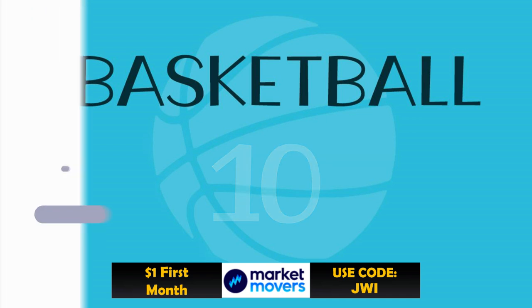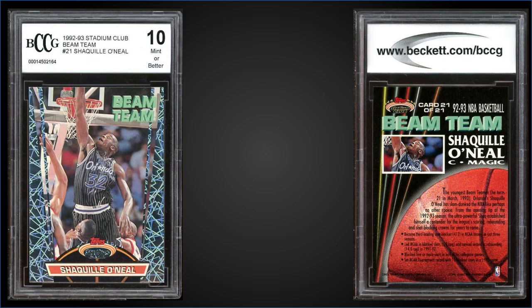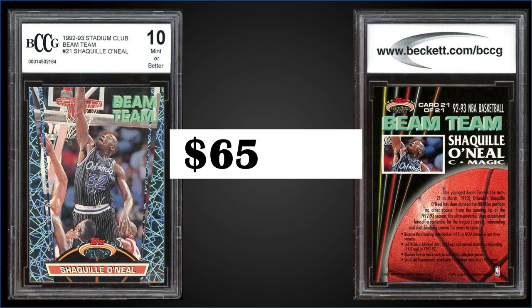Starting off in the 10th spot: from 1992 Topps Stadium Club, we have the Shaquille O'Neal Beam Team rookie card graded mint or better BCCG 10, sold at fixed price for $655.25. For comparison, PSA 9s sell for around $350 and Gem Mint 10s sell for over $4,000. The Beam Team inserts were inserted into Series 2 boxes at a rate of 1 in 36 packs, and boxes sell for around $220–$275.